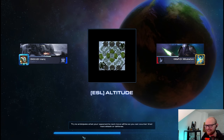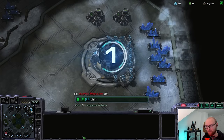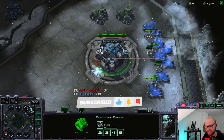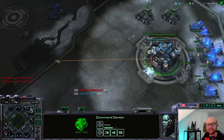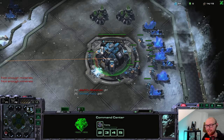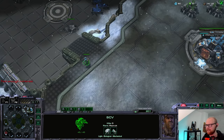First game on ESL Altitude. I have actually seen this map in action a few times — it has a really weird feature with a gold base. Our opponent is actually Gold league, the lowest ranked opponent I've ever played against on my channel and in these ESL cups. If you didn't know, anyone can sign up for this weekly tournament. Just Google 'ESL play SC2' and you can see the weekly cups there.